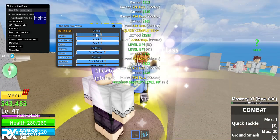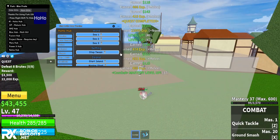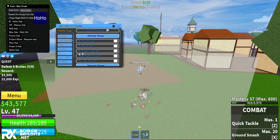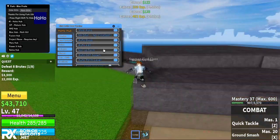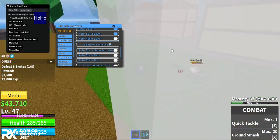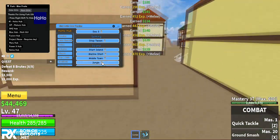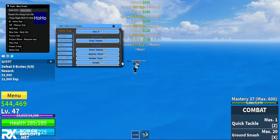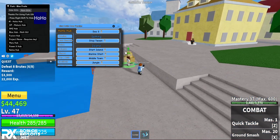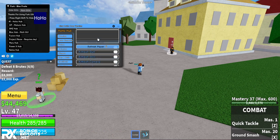Under Teleports, you have Sea 1, 2, and 3. You can stop the tween if you're mid-teleport. You can teleport to different islands of your choice. Let me disable farming and teleport to the jungle - there we go, it's working. You can stop the tween at any point to cancel the teleport.